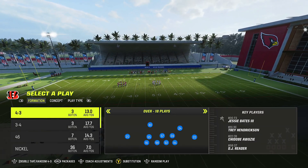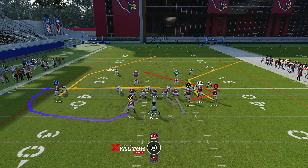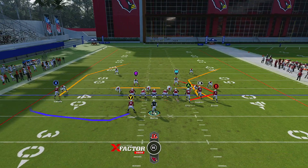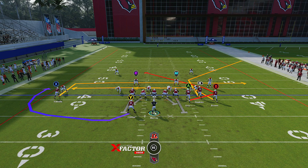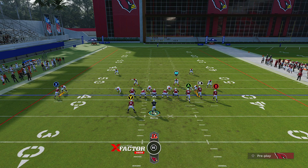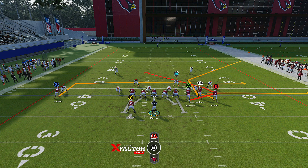People like to run cover one a lot, so you're gonna see a lot of that online. The setup is simple - you can put X on an in route, it doesn't matter much. I'm going to block the running back, put an in route on X, and take B on a zig route. So the three routes we're looking at are the zig, the corner route, and the trail route which is the tight end.